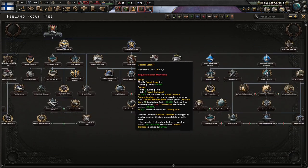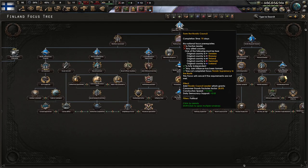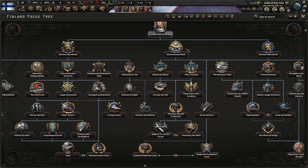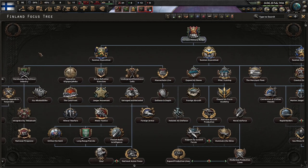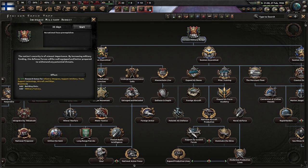I might not be playing everything in the correct order. We're going historical, but my knowledge of Finnish history is incomplete, I'll put it like that. We're going to increase the military budget next. The nation's security is of the utmost importance. By increasing military funding, the defense force will be well equipped and better prepared to withstand any potential threats.